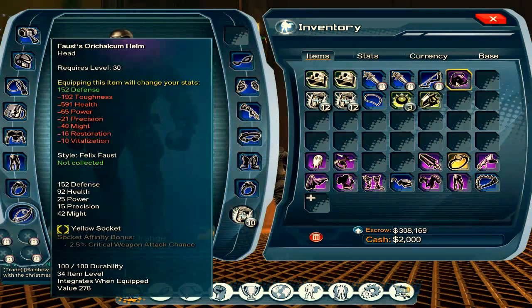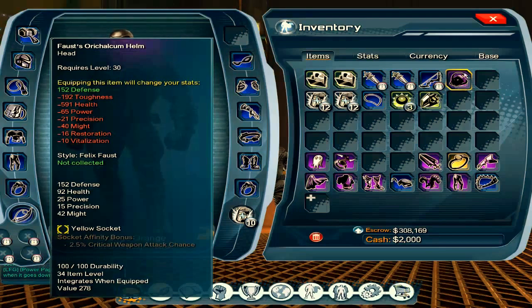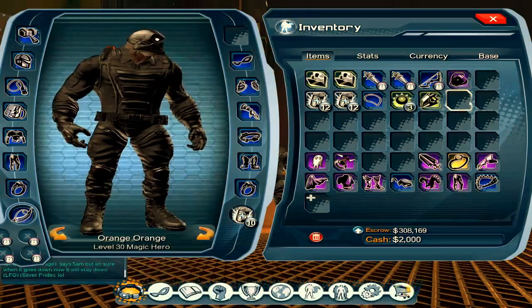I have this Felix Faust headpiece giveaway, so if you wanna just post your name, I'll mail it to you if you're a winner. But you need to be on USPC server, so just post a comment with your IGN, in-game name or whatever, and I'll mail it to you.